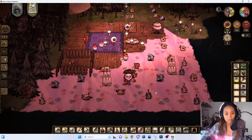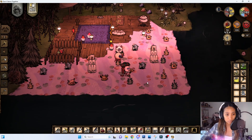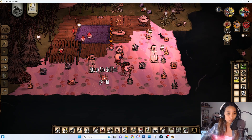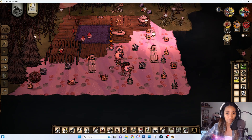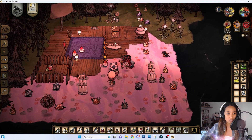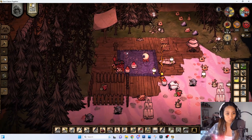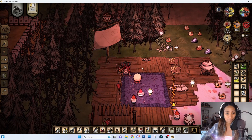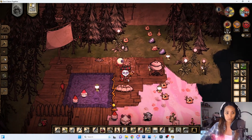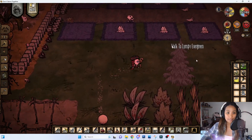We chill here after boss fights because boss fights can get stressful. This is our beach turf from Pearl, with a lot of seashells, glass castles as decorations, a bonfire, and some beach accessories and a sail to match the beach aesthetic. It's one of our favorite spots to just hang out.